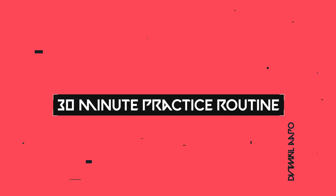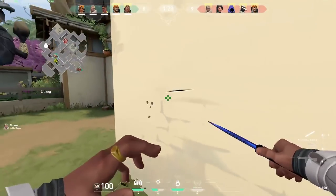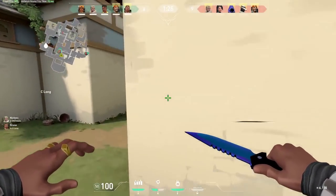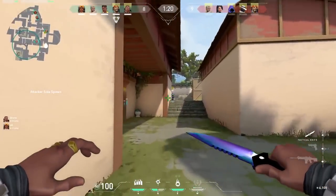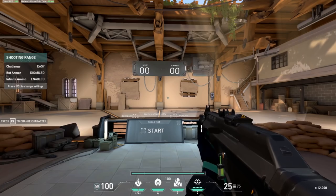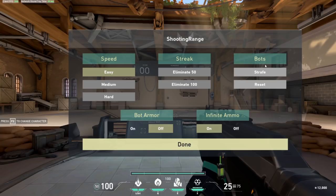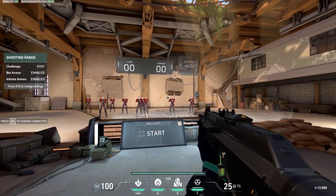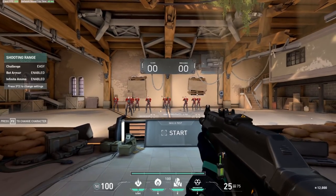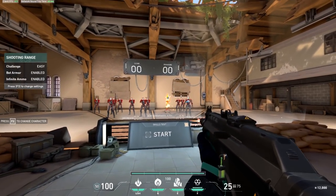Studies show that the effectiveness of practice relies less on duration and more on consistent daily practice in focused short bursts. This efficient 30-minute routine before you play will help you improve much faster than practicing for hours without structure. First, warm up by spawning all bots with armor on, grab a Vandal, and click heads for 5 minutes. Don't go too fast — you're warming up your body and mind while ingraining core aiming movements into muscle memory.